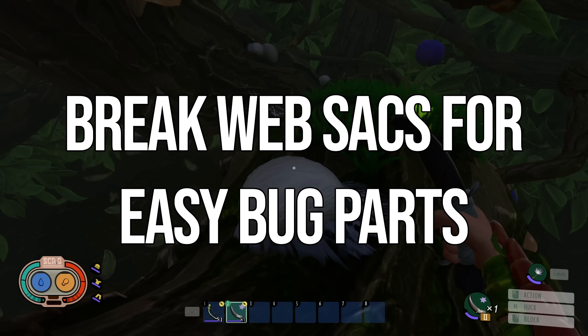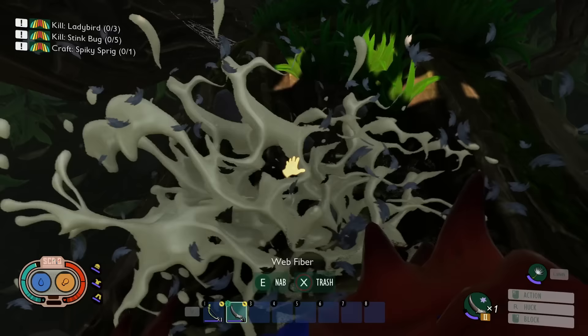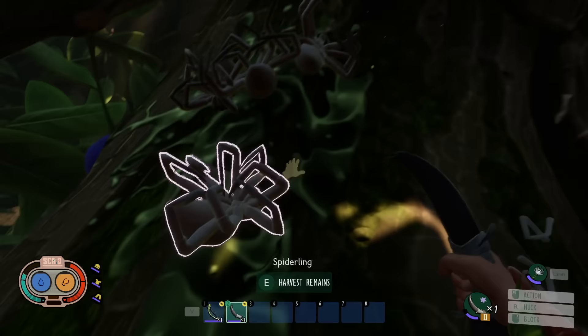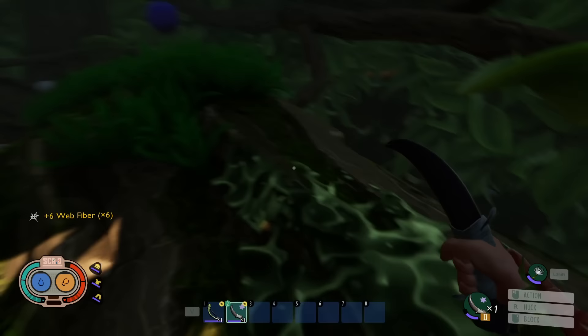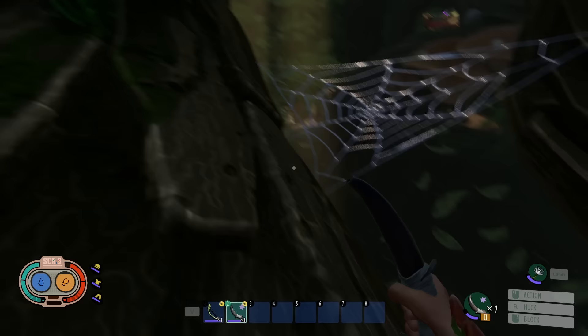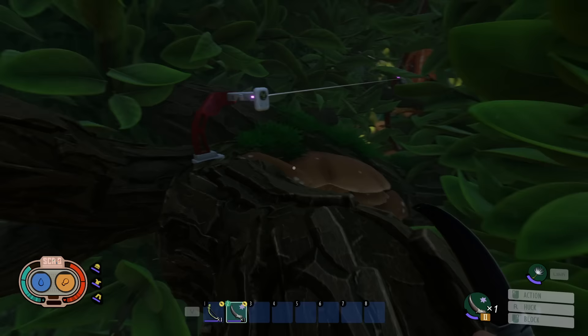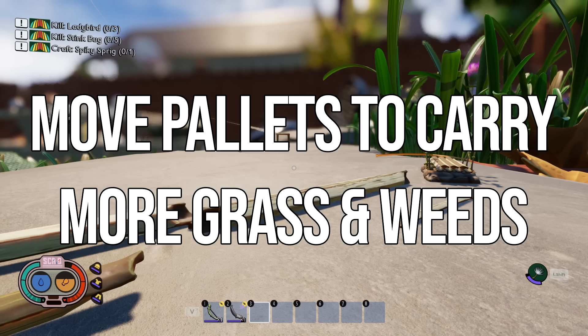You can break web sacks for some tier two bug parts. Web sacks are found mainly near orb weavers — by the hedge and in the oak tree. Bursting one open will release spiderlings, usually three or four, so be careful as they can deal significant damage. The resources you can get include bombardier parts, nat fuzz, ladybug heads, stink bug gas sacks, stink bug parts, and web fiber. Web fiber is needed for tier two rope, and the other parts are used for the jerky rack and the tier two axe. If you're struggling to defeat tier two enemies, find some web sacks — just watch out for orb weavers nearby.